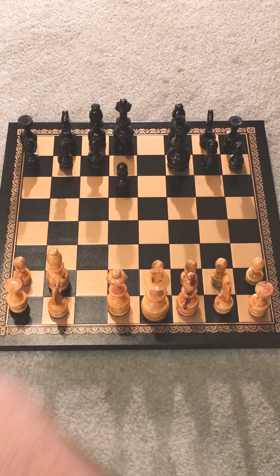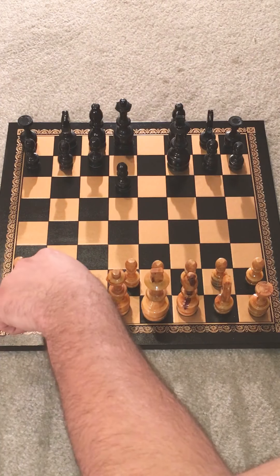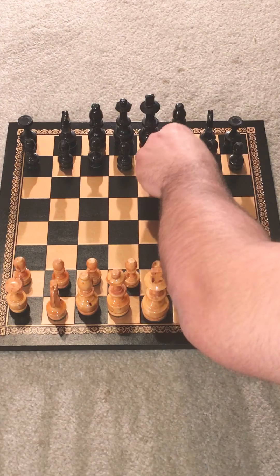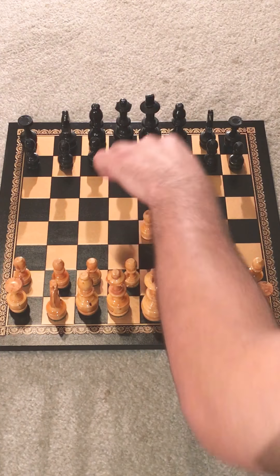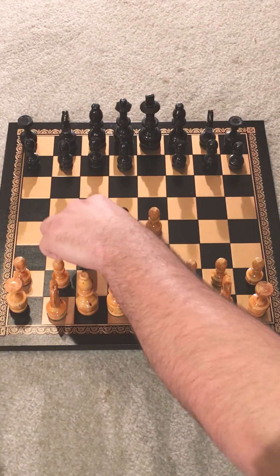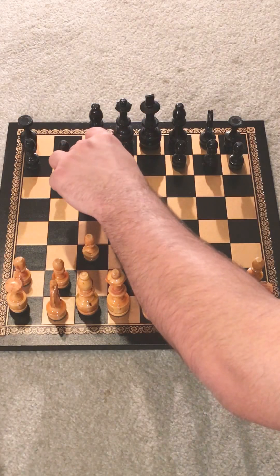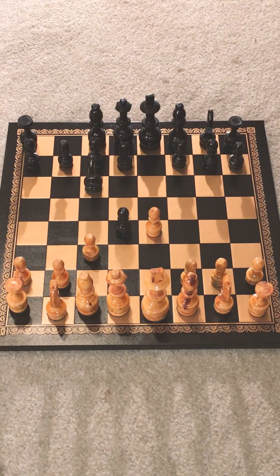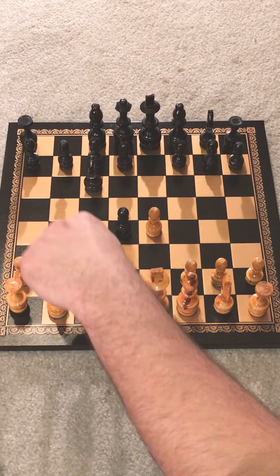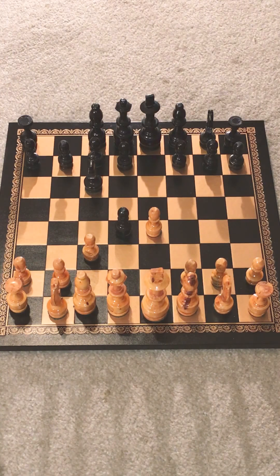Ultimately, the best thing black can do against the Danish Gambit is to just not take the free pawns. After your typical pawn e4, pawn e5, pawn d4, black will take this, move this up, and then black moves this knight out. That's usually the best thing black can do from here because this knight can't go here now — it's blocked in. You're not really allowing the bishop over here now. White has options still, and white's going to still be in a decent position, but not nearly as good as if black takes those pawns like white wants.